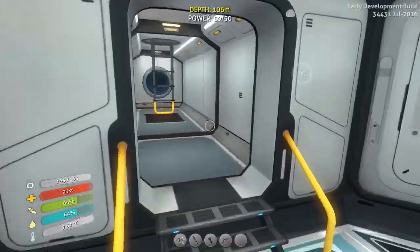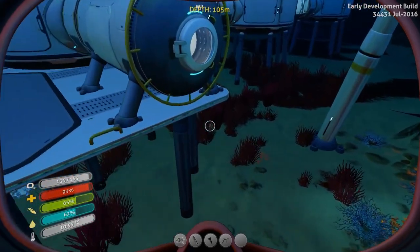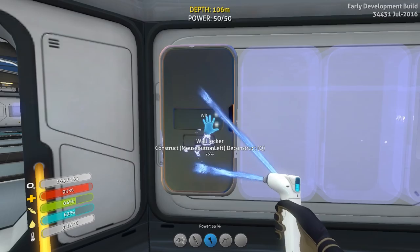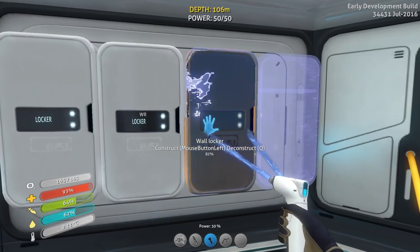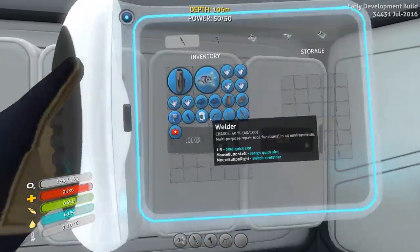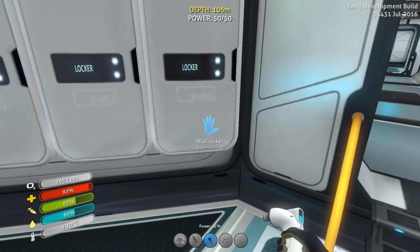We're going to have to go back up into the sub and grab some materials. The first thing we want to do down here is stop relying on going up to the Cyclops. We're going to start making our storage area where we can store everything. Titanium goes here, quartz goes here, and we'll put glass in here. I kind of like the quartz and glass going together, putting any excess quartz in the second locker.